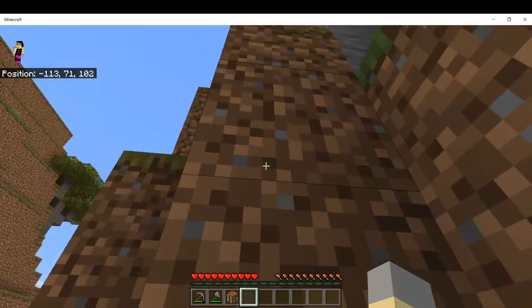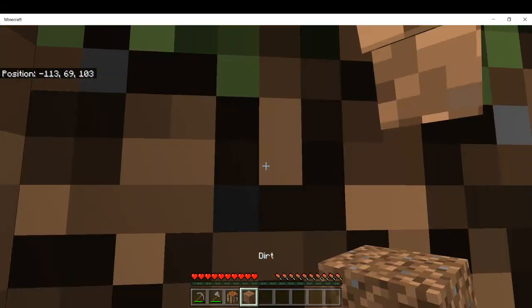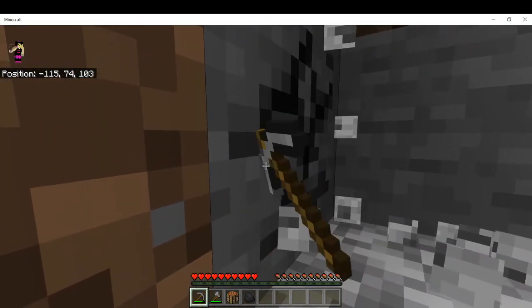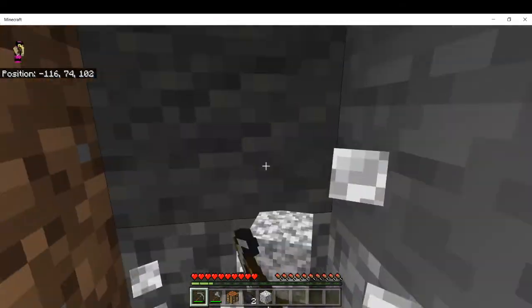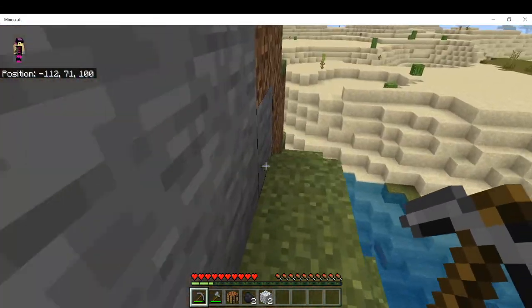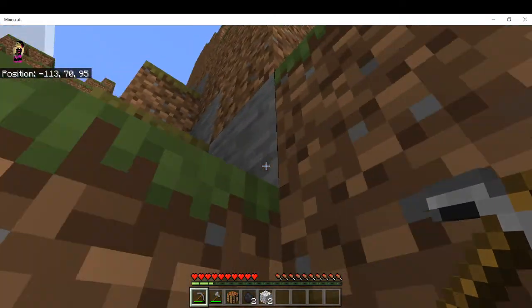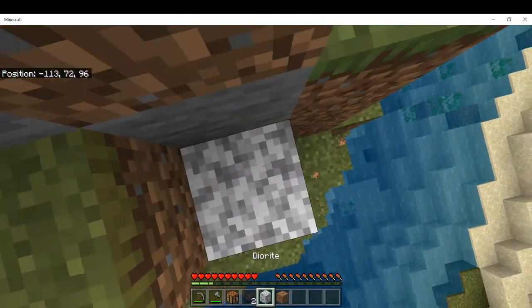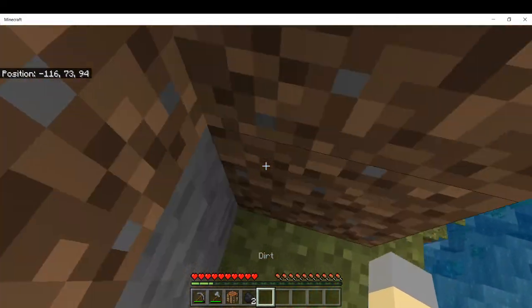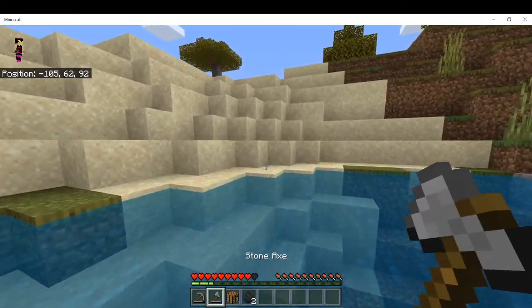There's our first ore - that is coal. Coal is basically a fuel and light source - you will obviously need this. This is the most common ore you will find. It might only drop one coal sometimes, but you will find it very frequently. Coal generates a lot - you'll see it everywhere when you're mining. Always pick it up.